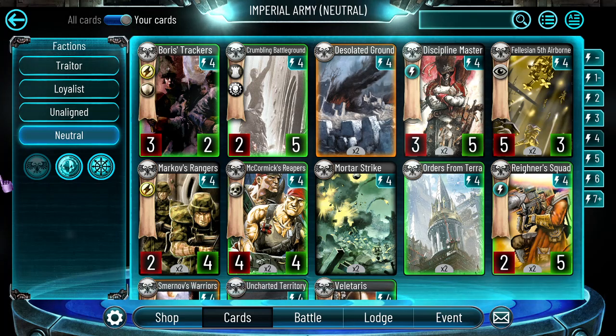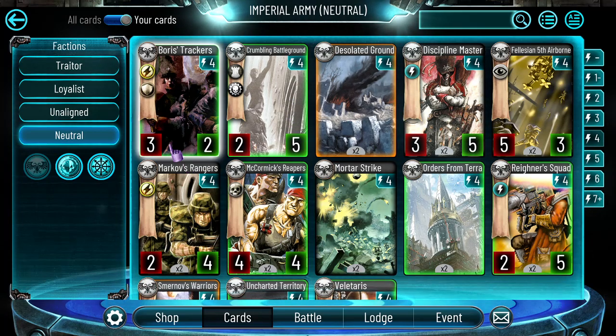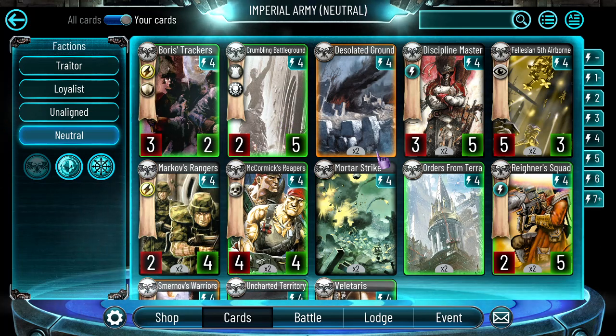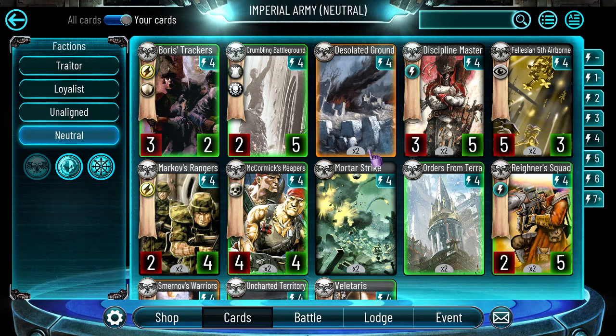Hello guys, welcome to another video. This time I wanted to talk about some cards and how to fix them. I think this is a pretty interesting topic because I want to give my insights, and you can discuss in the comments whether you agree with me or think I'm completely wrong. I wanted to talk about some play styles and cards that I think make the game worse, and while they enable certain styles of play, they hamper the faction of warlords by default. The first card I want to talk about is Desolated Ground.